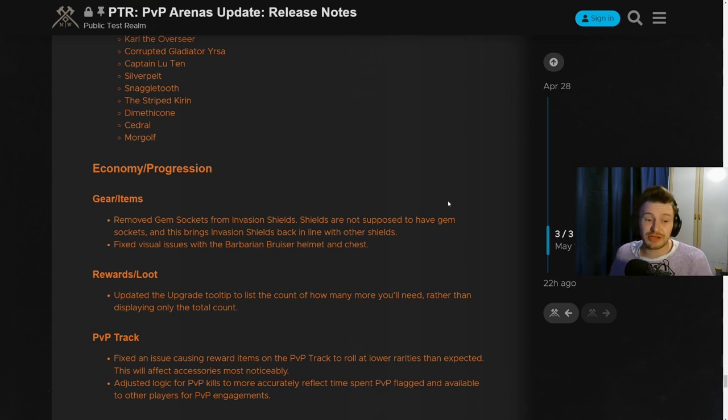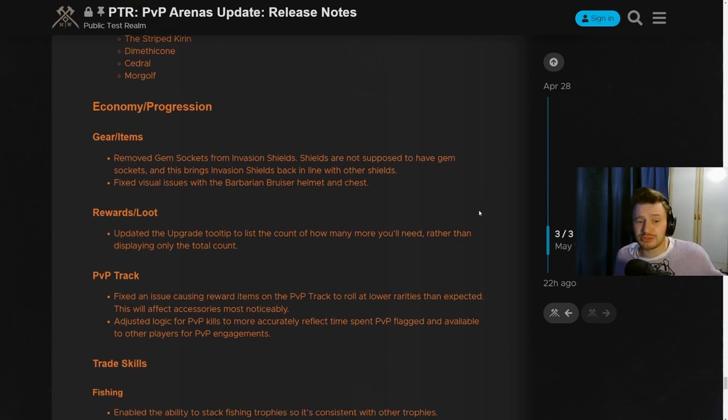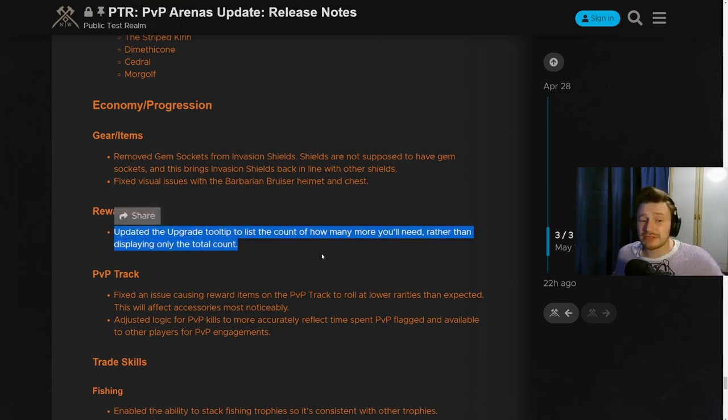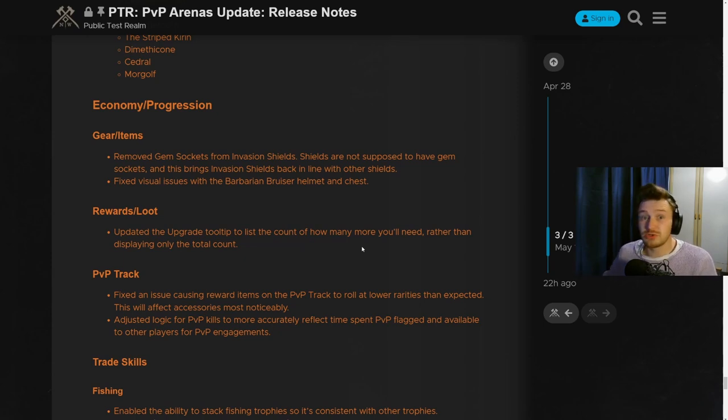On the economy and progression side, they've removed gem sockets from invasion shields since shields don't have those. They've fixed some visual issues with the Barbarian Bruiser helmet and chest rewards. They've also updated the upgrade tooltip to list how many more you'll need rather than just displaying the total count. It's a bit ambiguous but it's likely referring to umbral shards — so instead of saying you have 2200 and don't have enough, it'll tell you that you need another 2200 to upgrade, which would be really useful.